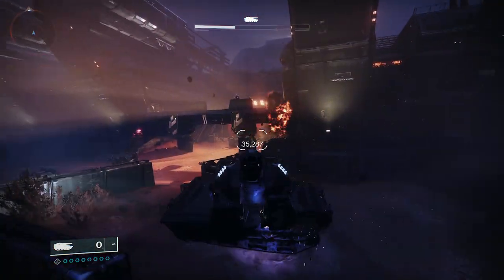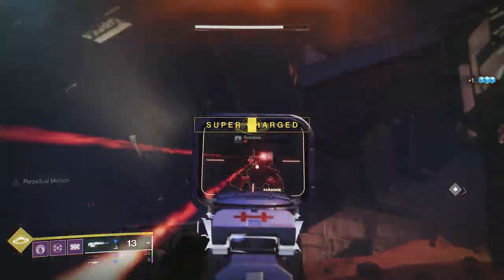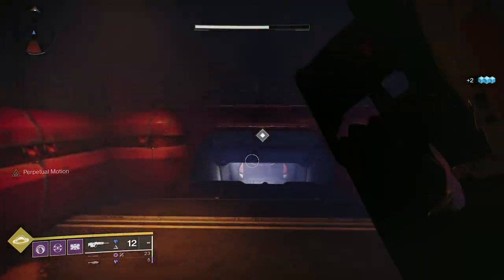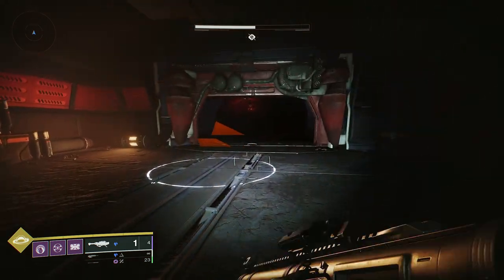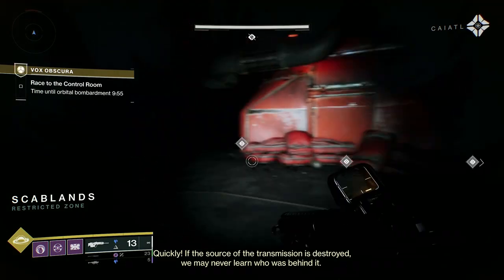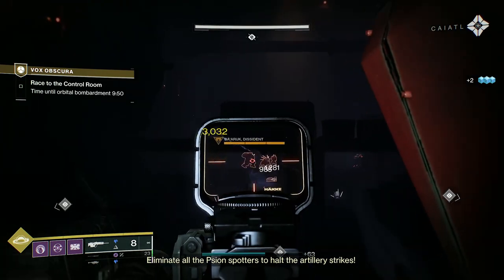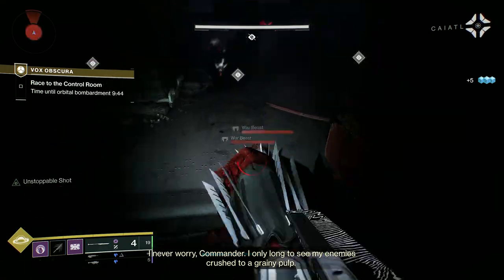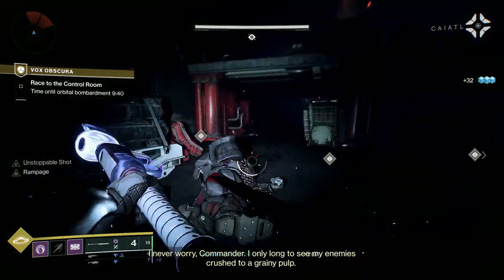I'm going to use the Drake — that's the name of the tank — to bust a hole in that doorway. There's the unstoppable up there. I had no time limit here, but you will see how efficiently the glaive takes out an unstoppable. This is the first of our rally flag planting areas. Ten minutes on the clock — Race to the control room. It's worthwhile saying that in those ten minutes, that includes killing the boss.